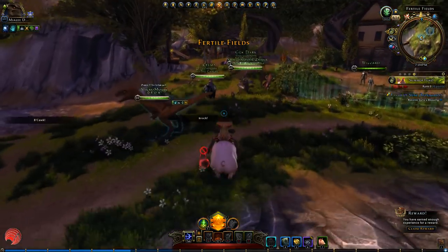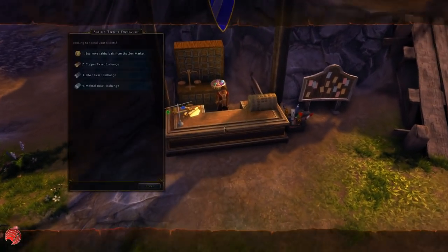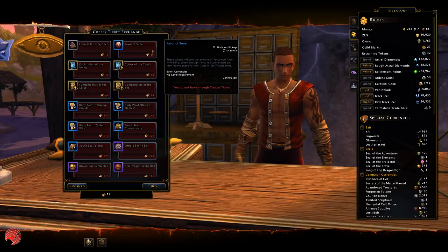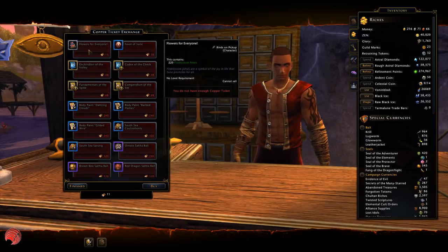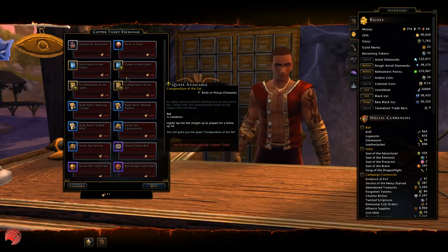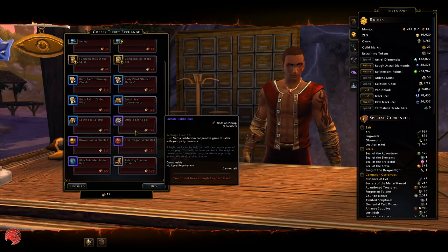With the tickets — and those are the most important currency in here — you can go to this ticket exchange and get a lot of really nice rewards. Some rewards are more favors of Sunni, you can once again get petals, you can get some body paint, fashion, and some skins for your Saha balls.